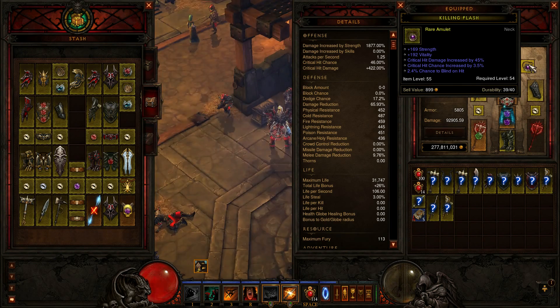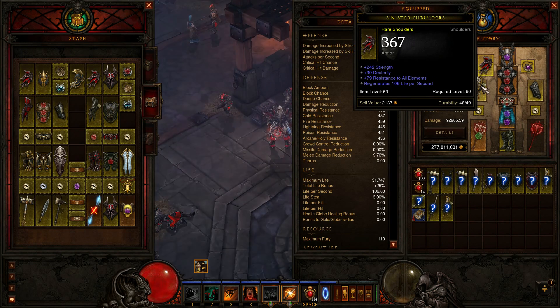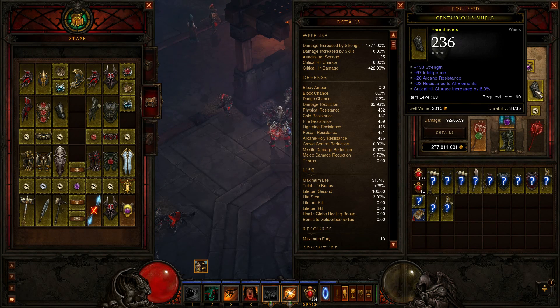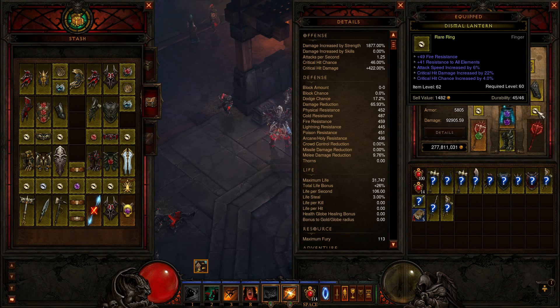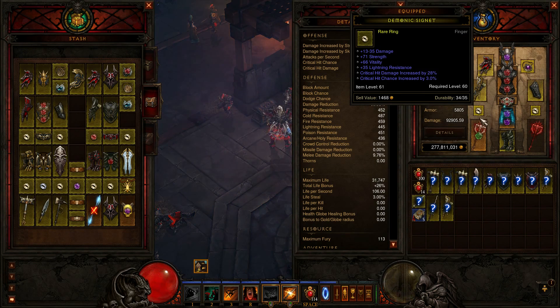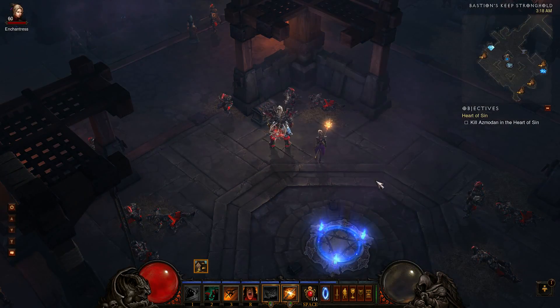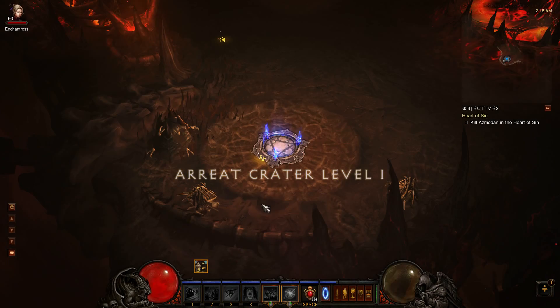I'm just gonna quickly scroll through the rest of my gear so you guys can take a look at it in the video. I'll probably make a snapshot when maintenance is up. Right after I'm done with this I'm gonna go take us into the game and do a few laps in some of the core areas of Act 3 just to show you how this build has evolved. So let's go Area Crater 1 really quick.